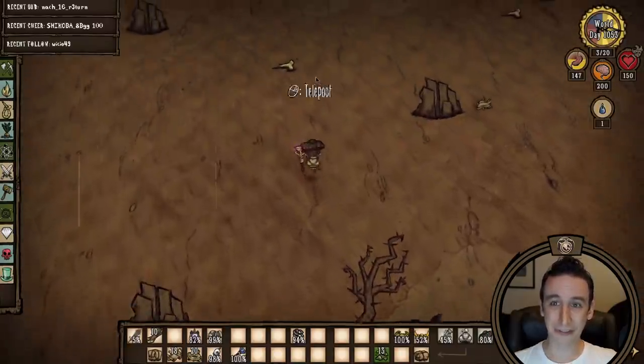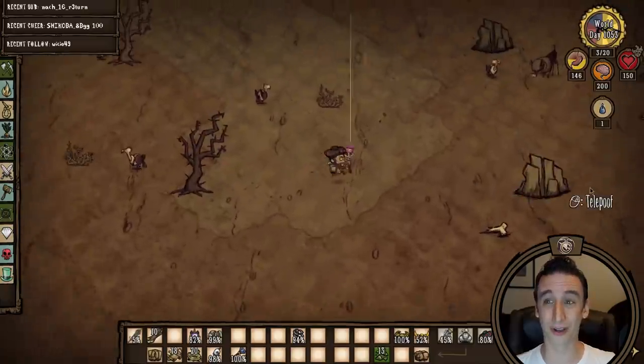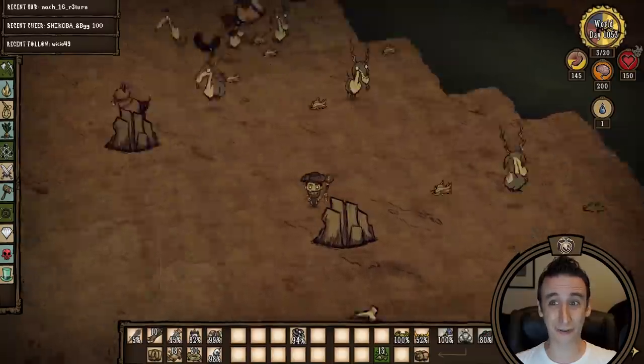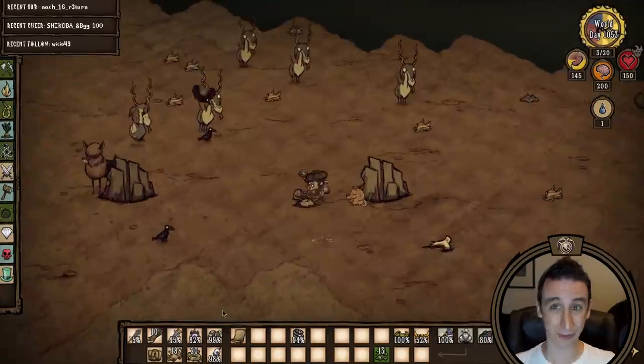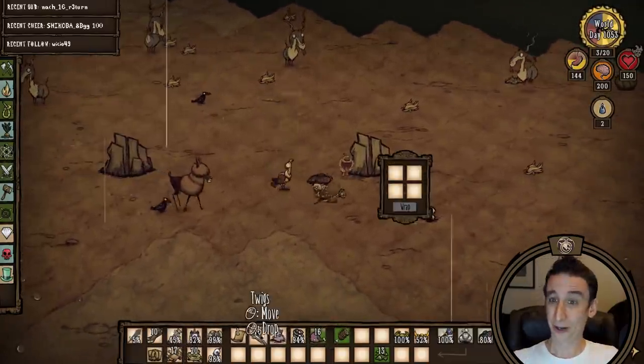My first mission of the year is to evict the Volt Goats from the Oasis desert once and for all. I have plans for this wildfire-safe real estate that does not call for bovids on steroids, and I have taken great pains to provide some cushy accommodations for them in the adjacent desert. We currently have four herds.